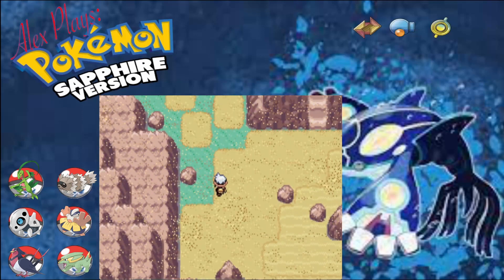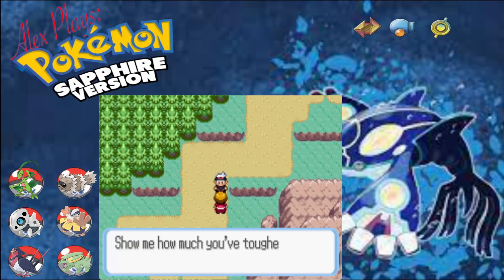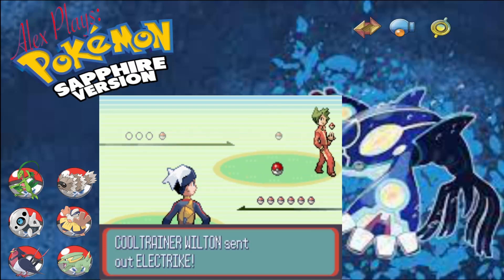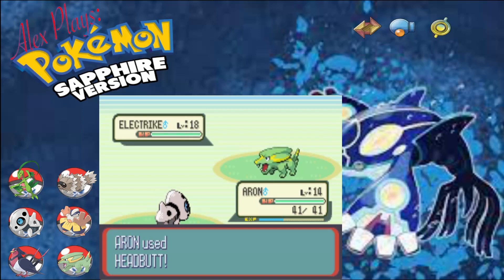So that must be the bottom side of where we were. We should be able to go past here in general. What have you got for us today? We've got Wilton with his electric type, which we still don't have ground coverage for - not the best. But at least we should be able to take some sort of damage from it considering it's level 18 rather than the level 22 we had previously.